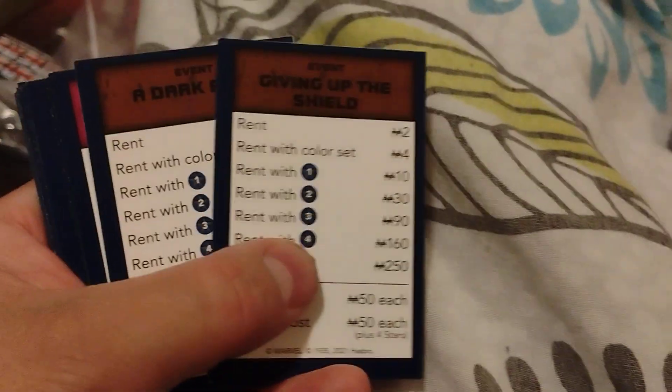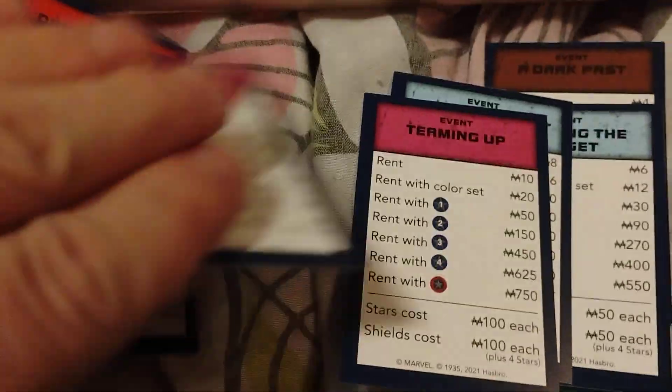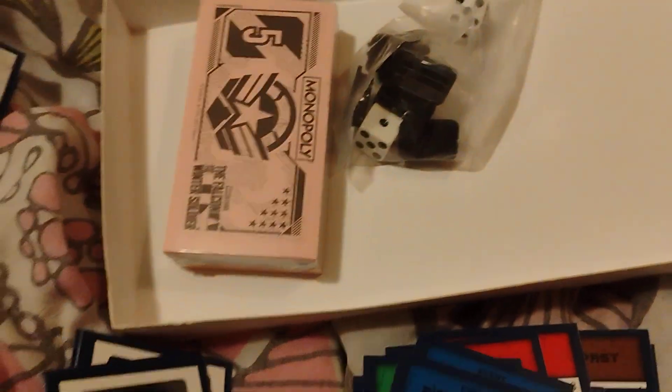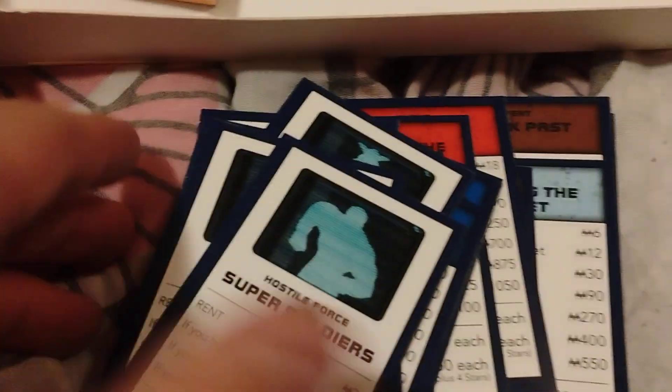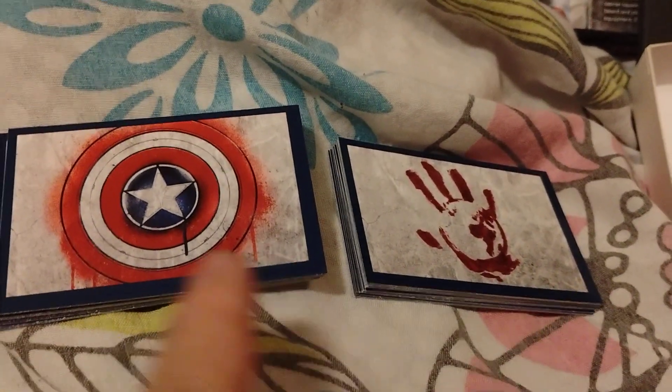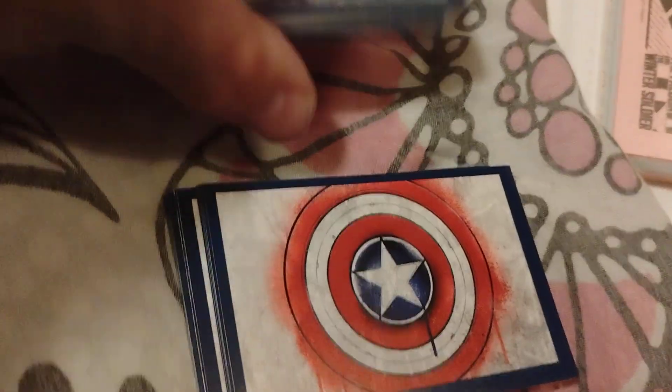We've got to open these cards up and show you what the chance and community-style cards look like. First we get the property cards. Now we have Flag Smashers and Legacy of the Captain cards.